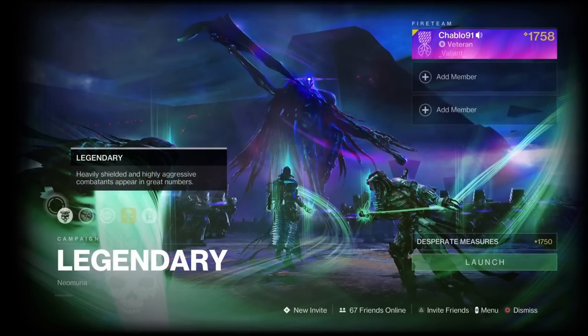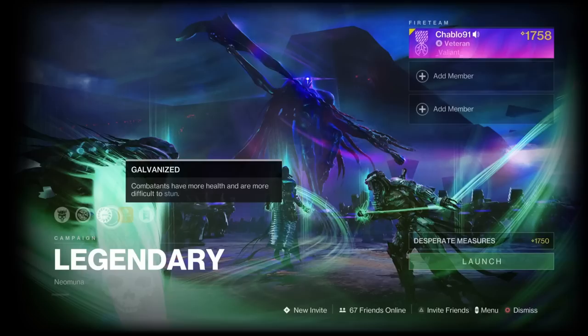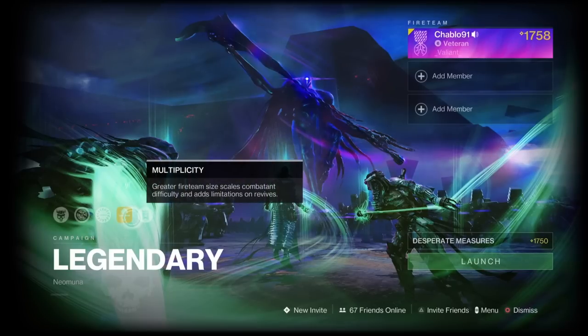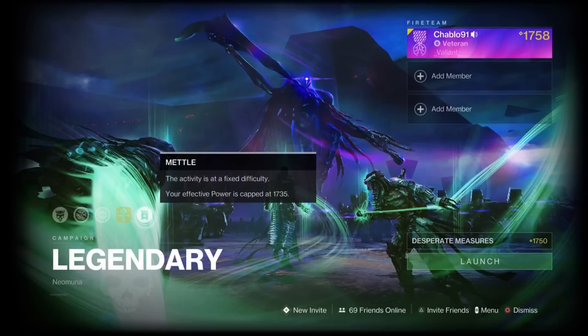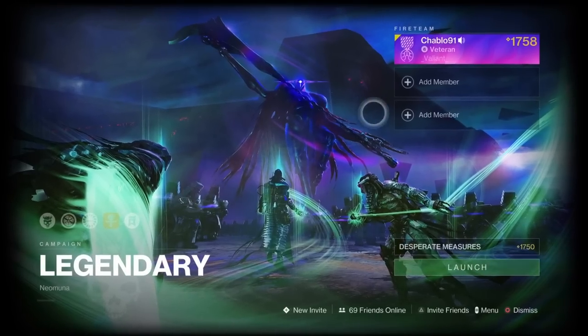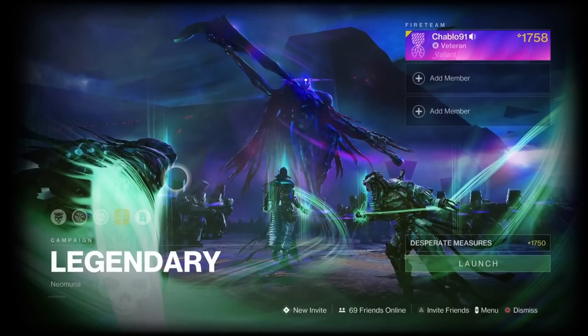In Legend mode you've got the Legendary modifier — heavily shielded and highly aggressive enemies — Red Eye disabled by Chaff, and Galvanized, meaning enemies are harder to stun, though they can still be stunned. There's also a modifier that scales the fireteam to solo, so enemies are tuned to you being alone rather than a full team. You're capped at 1735 power, so at least be that.